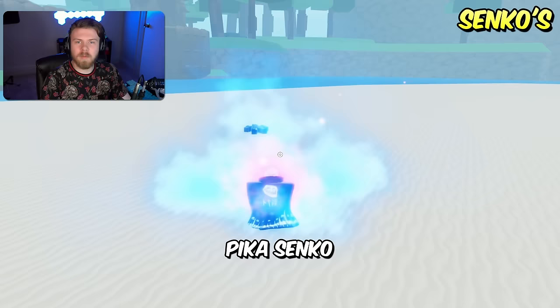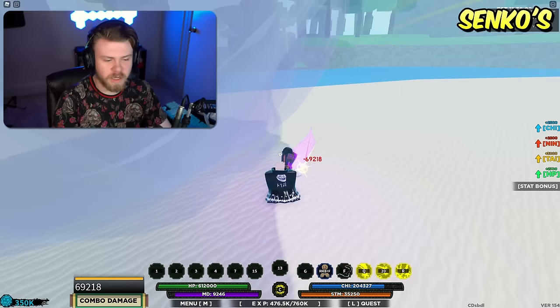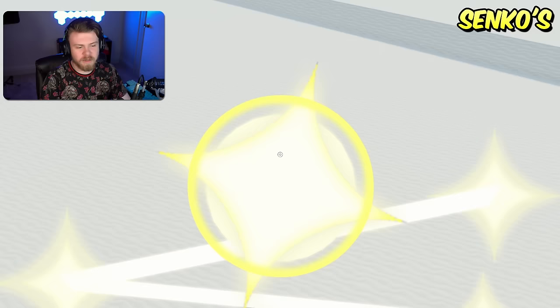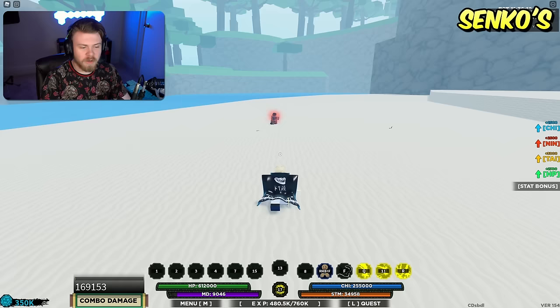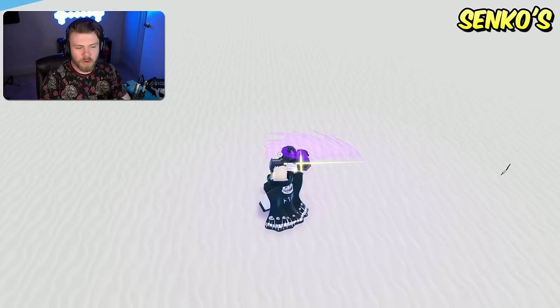Coming up next is Pika Senko. The strength relies on the combo potential — a lot of the abilities can be used for combo extending, and the actual mode is also really good. The weakness is that it takes a ton of chi to use this bloodline — a lot of abilities take quite a bit of chi to use properly or they're not worth their chi costs in general — and the cooldowns of Pika Senko are also quite long.